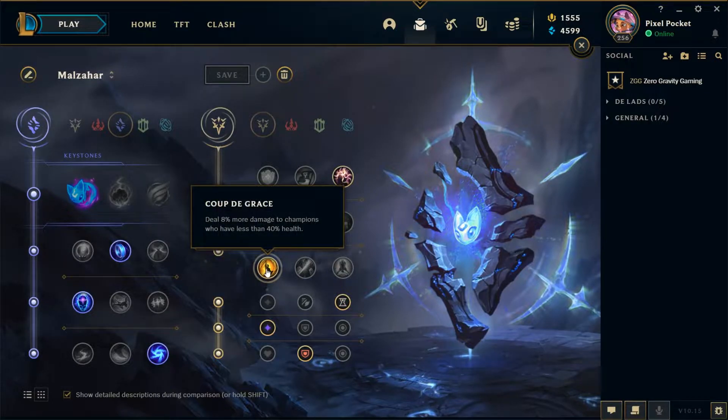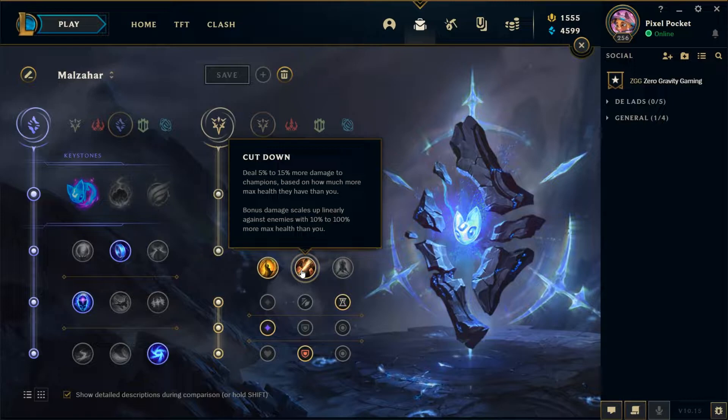Coup de Grace is the choice here. Into particularly tanky team comps you could take Cut Down, but because you're building health on Liandry's, Morello's, Rylai's, and maybe even Rod of Ages, you don't want Cut Down nuking your own damage every time you build health.